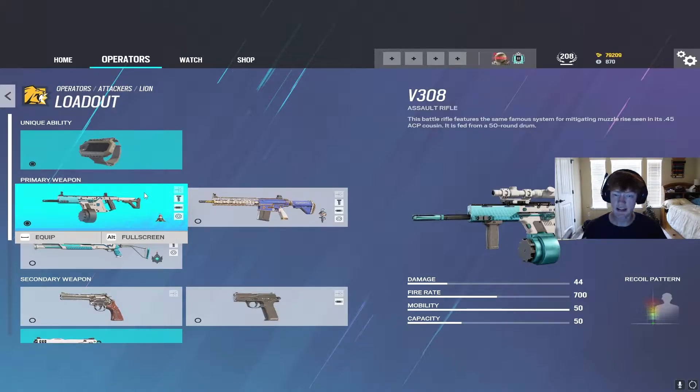First, let's talk about his loadouts. He has a lot of good options here. He has the option between the V308, his own assault rifle, that does 44 damage with a 50-round drum mag. This is a really good weapon. The only thing I don't quite like is the fire rate, but it has a variety of scopes that really make up for that.